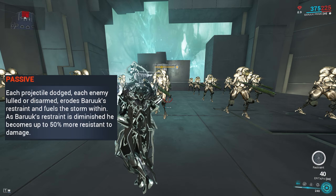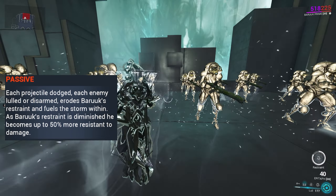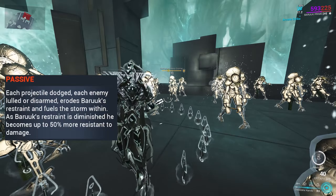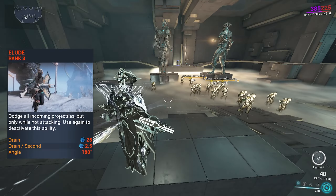Abilities. Passive: enemies lulled and projectiles dodged increases Baruch's restraint bar and quite literally pisses the monk off. You also get up to 50% damage reduction, which is pretty cool. First ability is Elude — dodge all incoming projectiles, but only while not attacking.